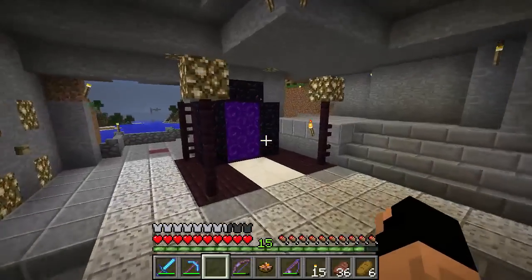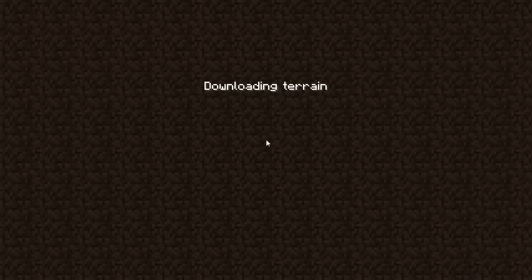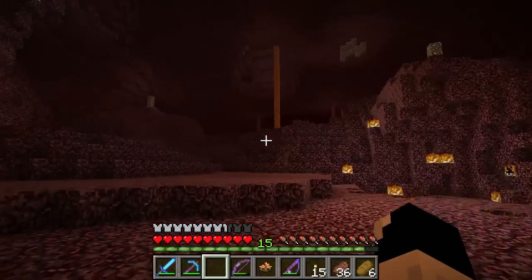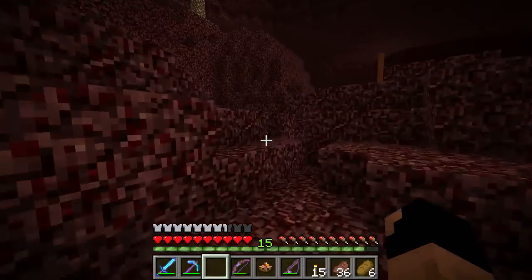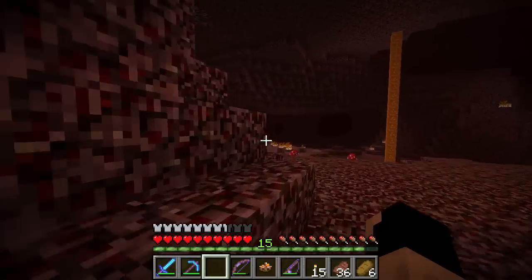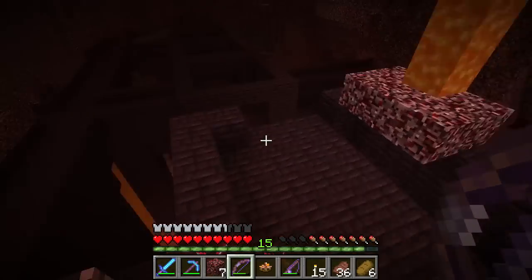Let's hop into the Nether. Our armor has fire protection, so we should be okay to fight blazes. We need to fight blazes to harvest blaze rods, which turn into blaze powder — exactly what we need to make our strength potions. We are now at the Nether fortress and hopefully the blazes will start spawning here in a second.